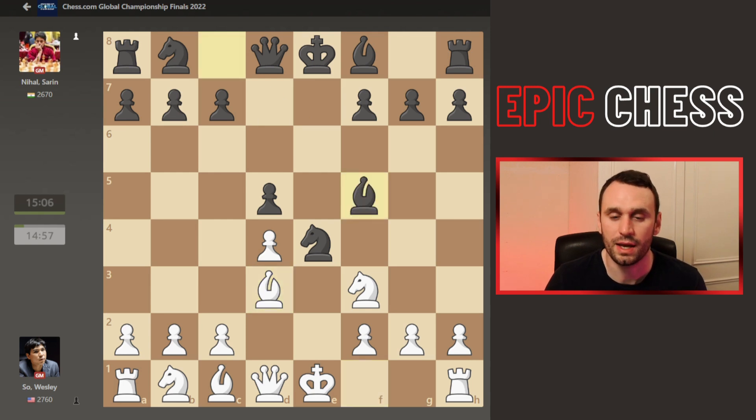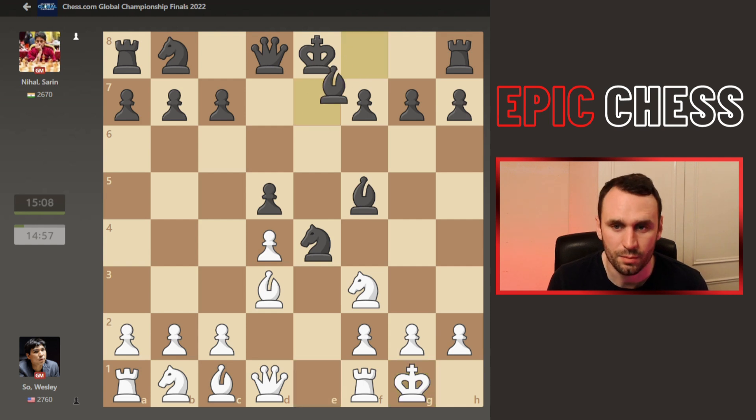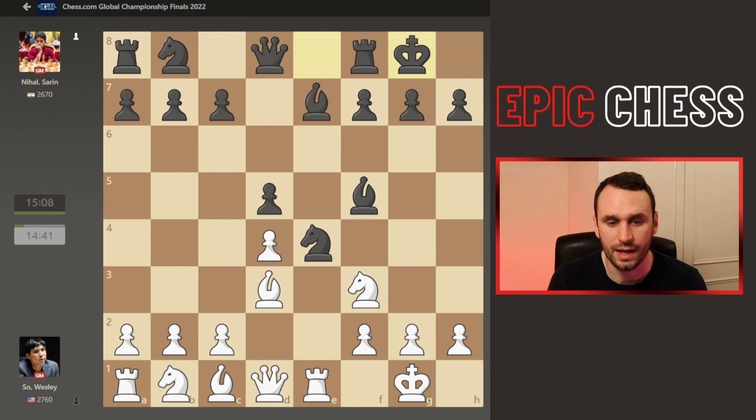But lately the players have been playing Bishop to F5. Clearly this variation's in favour right now. Similar ideas to maintain this Knight on E4 — Black wants to keep it there as long as possible. White's going to challenge it soon. First castles was played, Bishop E7, Rook E1, castles from Black. And now Knight takes D2. All standard stuff, and now there's a question put to this Knight.